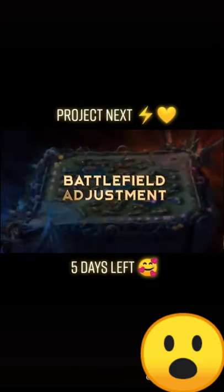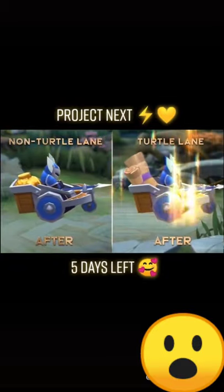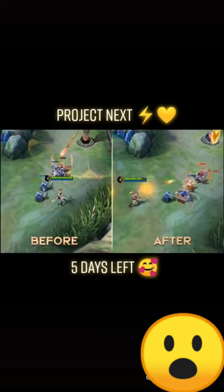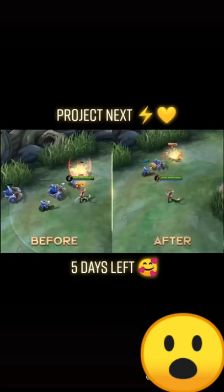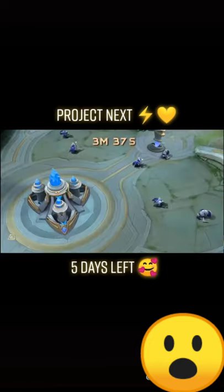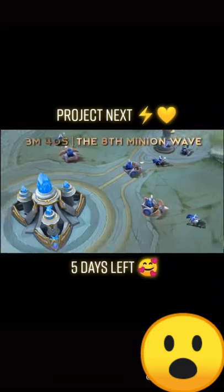Starting with the updated Battlefield. We have added special siege minions to the side lane minion waves. The siege minions on the side close to the first turtle spawn — aka the turtle lane — will provide 50% extra EXP, whereas the siege minions on the other side lane grant the player 50% extra gold. However, all the special siege minions will return to regular ones starting from the 8th minion wave.